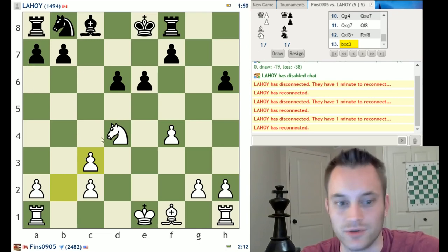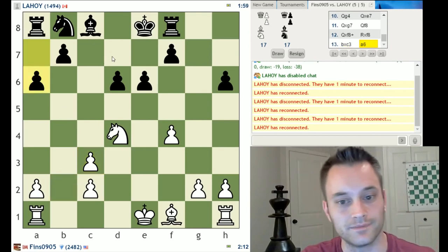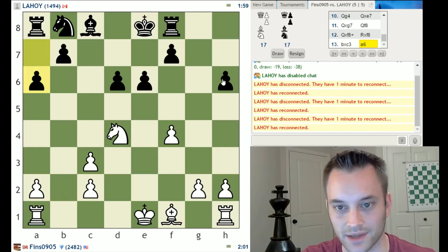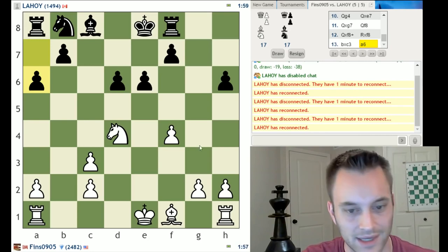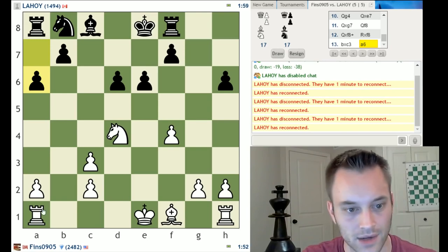And there he goes, a6 — good idea. So I want to get this light square bishop out. Black does have some undefended stuff: an undefended pawn on d6 and one on h6, though I don't see how to target that just yet. I think I should bring this bishop somewhere, maybe bishop e2. I could also try rook b1, which eyes up the pawn on b7. Let's throw that in — I'll play rook b1 just to see how he reacts to the potential attack there.